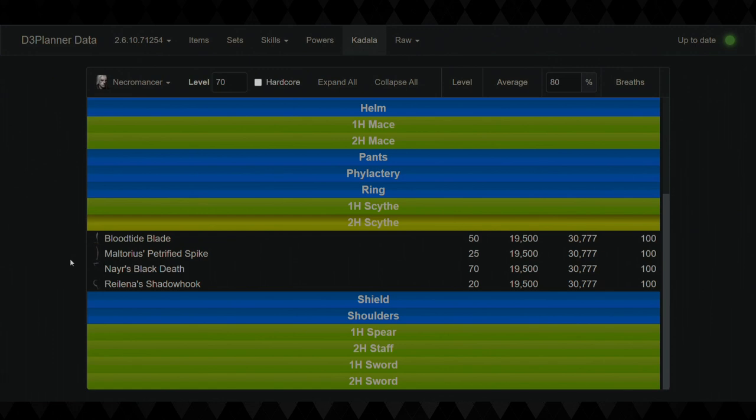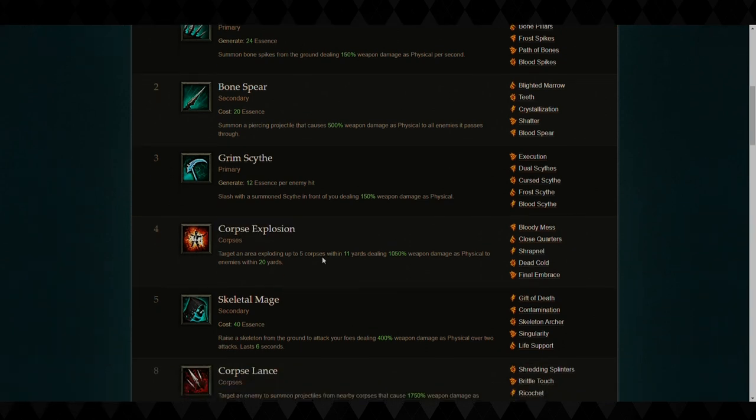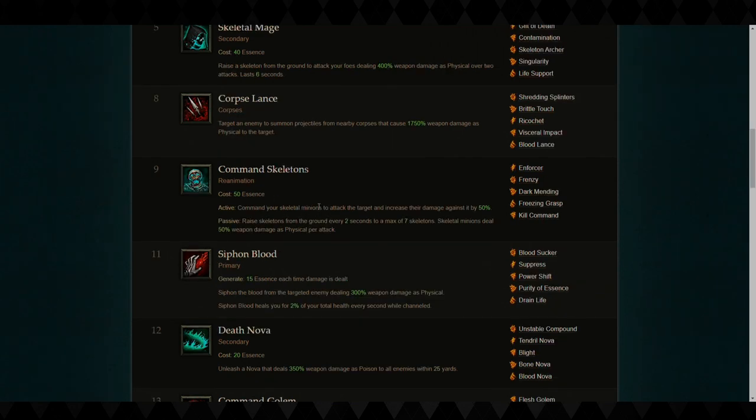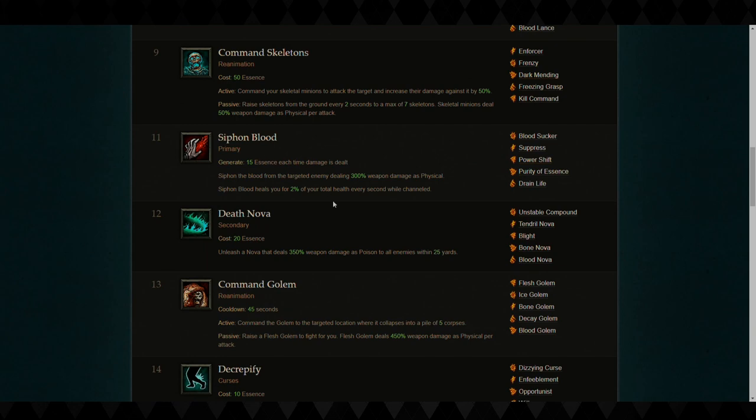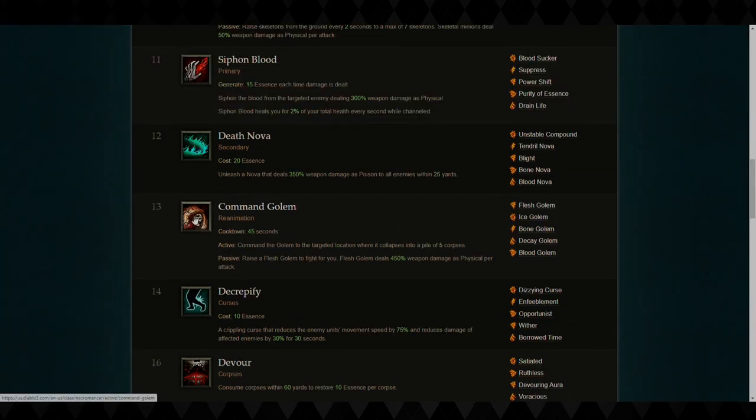Necromancer has an incredible start because of the reduced RNG on weapons, similar to how Demon Hunter only has two possible daggers. For leveling skills, I really like to use Bone Spikes to keep up massacre bonuses. If you're doing rifts, use Bone Spear to pop a corpse and then use Corpse Explosion on top of that. You get Corpse Explosion really early, so if you get the gloves, running at level one to get to the cube is super important so you can get that multiplier right away.